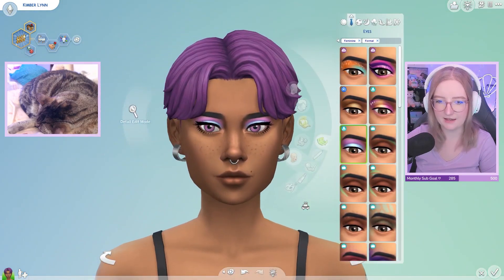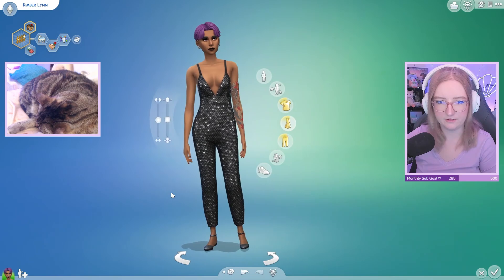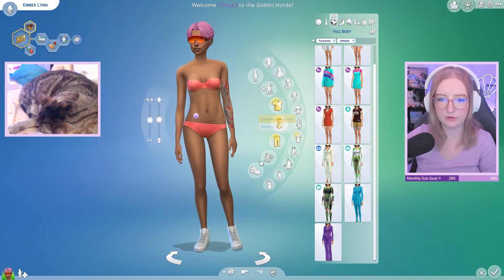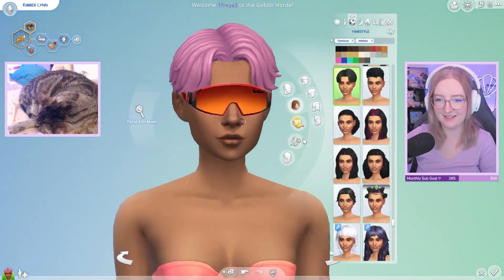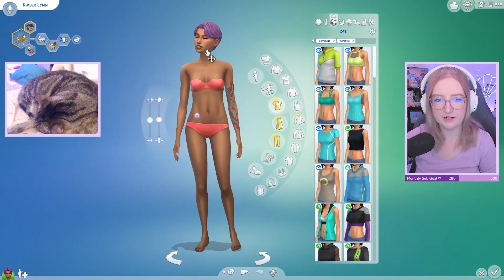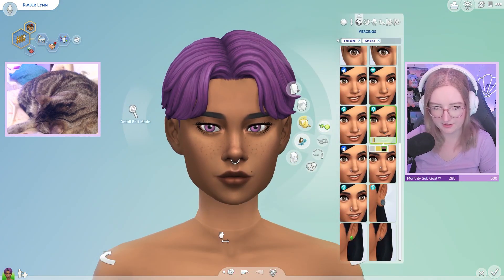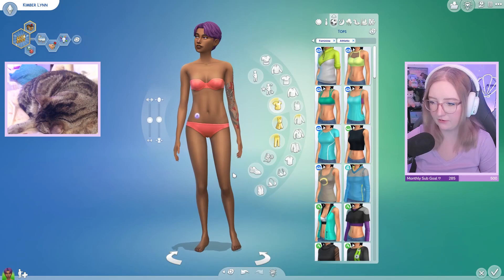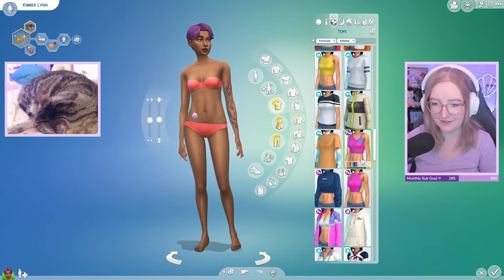Really pretty eyeshadow — why is that so hypnotizing? I like the dark shadow with this outfit. Moving to the next outfit — my sim is doing the most with accessories. I need to remember to add the septum to every single outfit. Will you remind me, chat, because I have to add it to every single one?